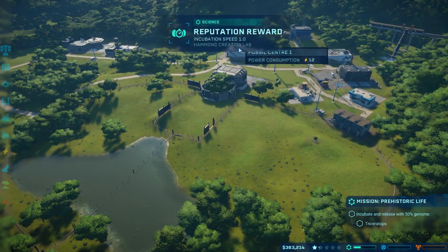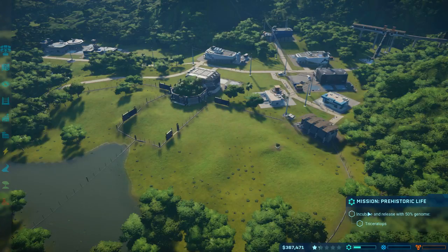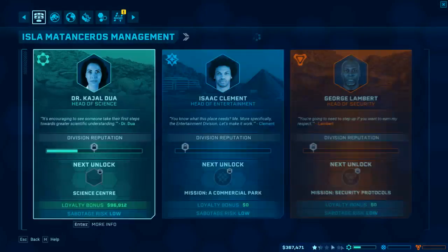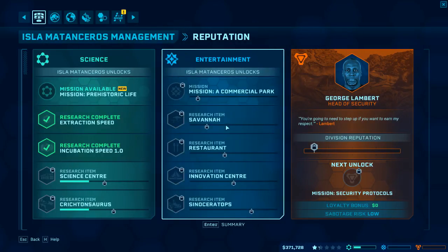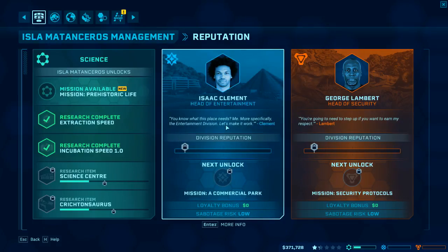Incubation speed upgrade and we've got this lot up to there. So with the science center we keep them going, and then we can get the Ceratosaurus if we get them up to there - that'd be awesome.